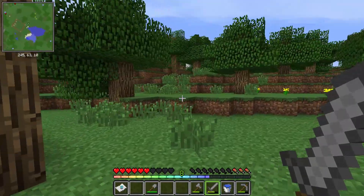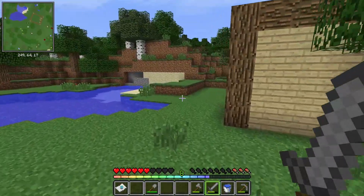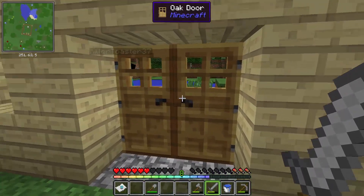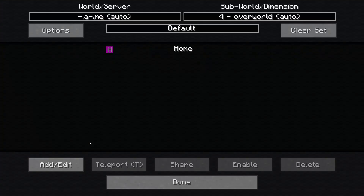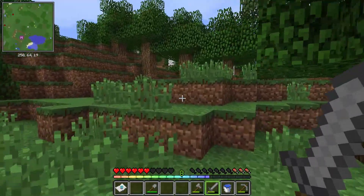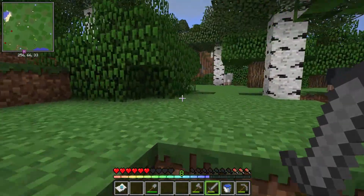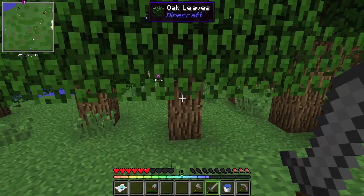I can't sprint anymore so I'm going to look for food. I'll set a waypoint marker at the house — not to teleport, just so I can see where it is. It takes me like an hour to smelt something. It's a purple waypoint but who cares — mine's purple too.